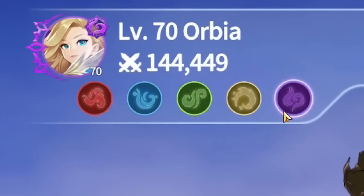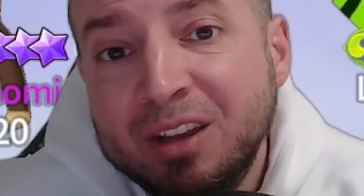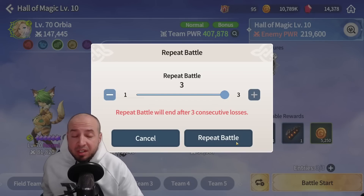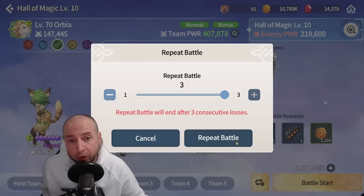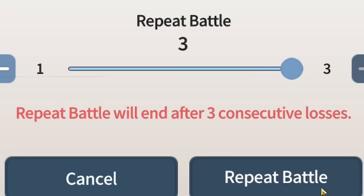Something I've been asking for forever: a button where you can change your element right at that screen — this is huge. Also for both servers, even if you lose a repeat battle it will restart for you automatically. It will only end if you lose three repeat battles consecutively.